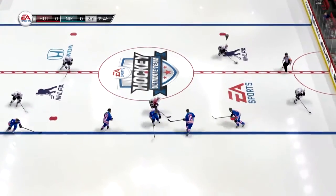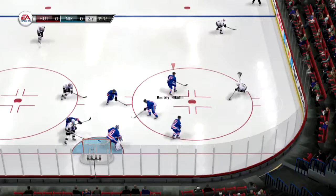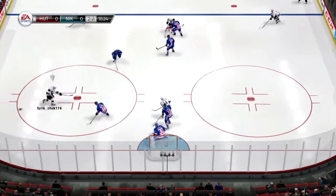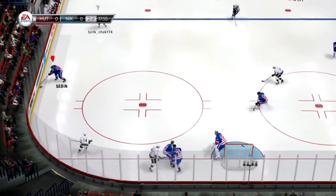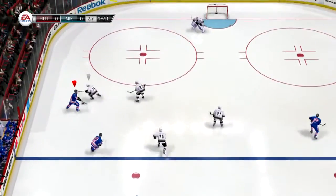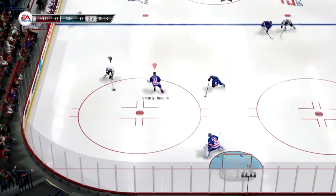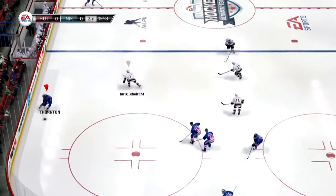Here we go in the second period - work it, work it. Fleischman skates this puck in front of the net. Burrows is really banging away in front of the net, has the loose puck - good work with the stick. To Burrows, to Fleischman - shot. No more offense on that; he was just in the right place with that puck hitting.